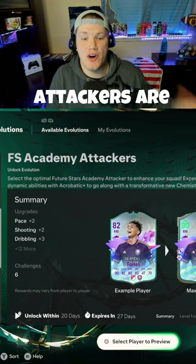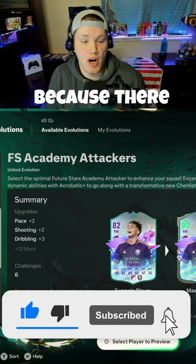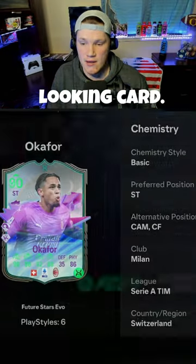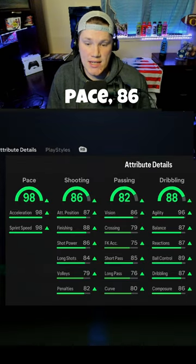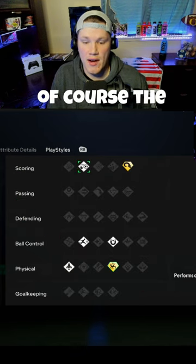Feature Stars Academy attackers are out. We get a choice of two different attackers because there are two separate evolutions. I'm gonna go with this first one — it turns into an amazing looking card. He has a five-star, four-star with 98 pace, 86 shooting, 82 passing, 88 dribbling — a really nice looking card — and then of course the play styles that come with him.